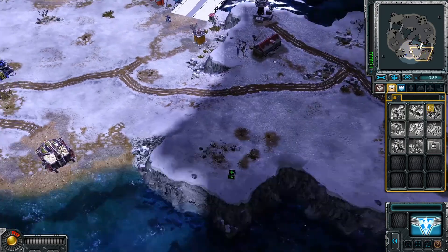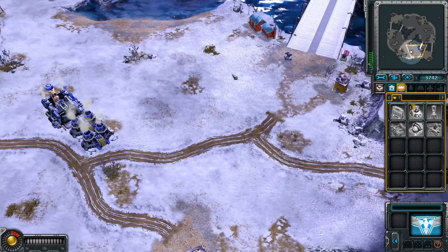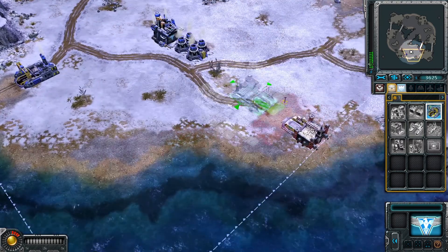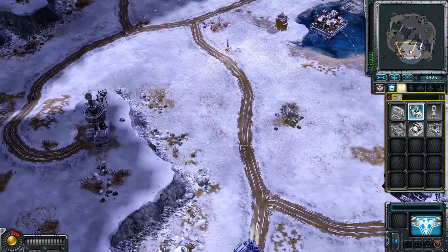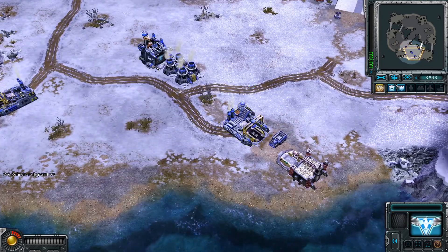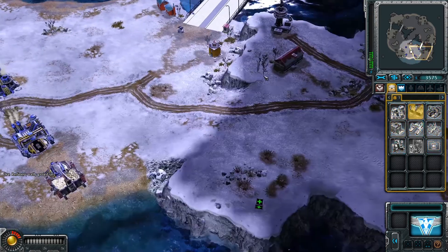We've got to defend ourselves from a lot of angles — mostly these two are the most common places where we're gonna get attacked. But first we're gonna focus on money. Let's put a rally point here, put these guys here, and let's start by getting the barracks first.